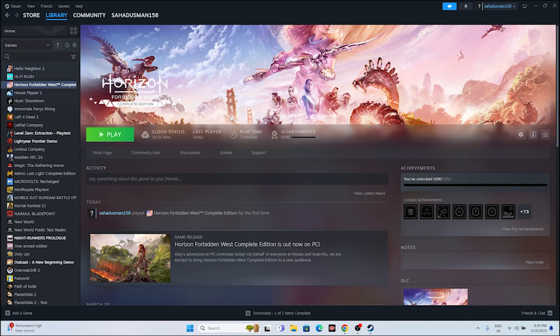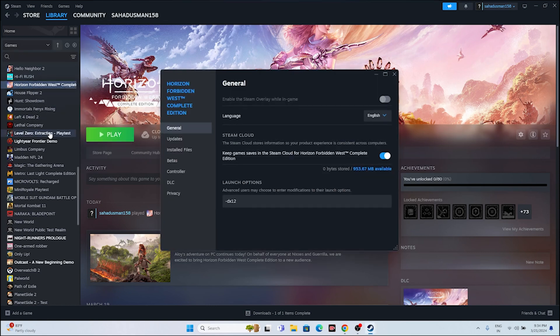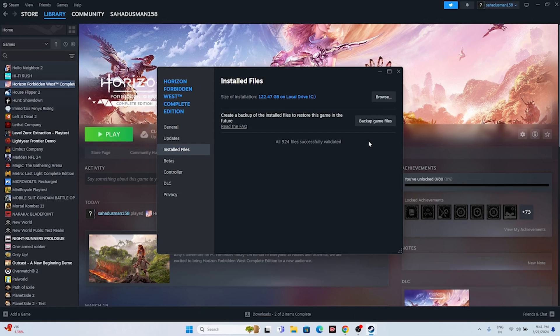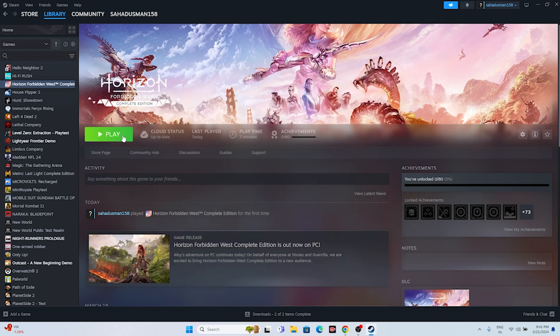The last step is to verify the integrity of game files. Right-click the game in Steam, go to Properties > Installed Files, and click 'Verify Integrity of Game Files'. This will check all game files and fix any corrupted or missing files. Wait for it to reach 100%, then close everything and try launching the game. This should resolve the issues, and hopefully the video has been helpful.